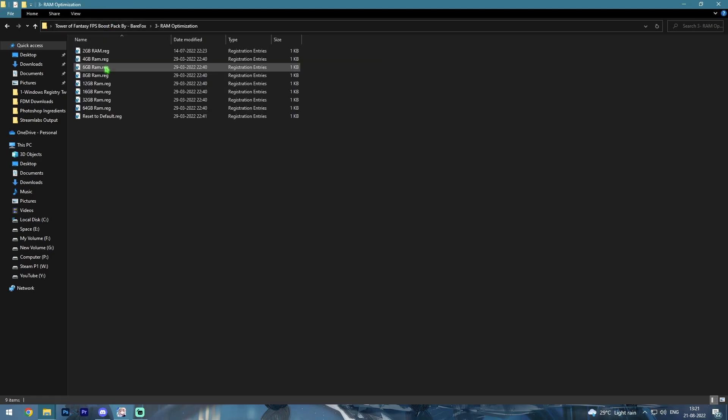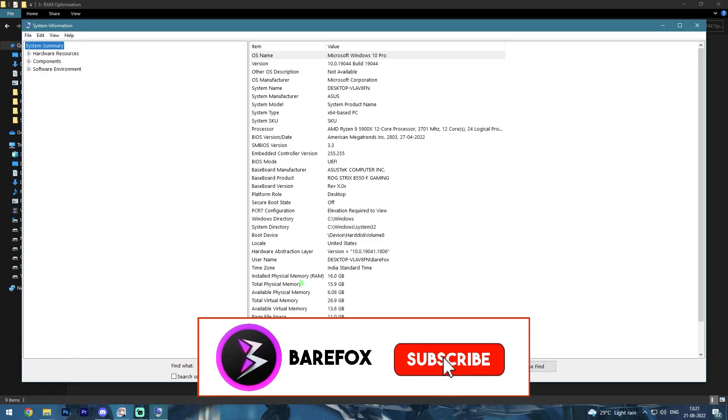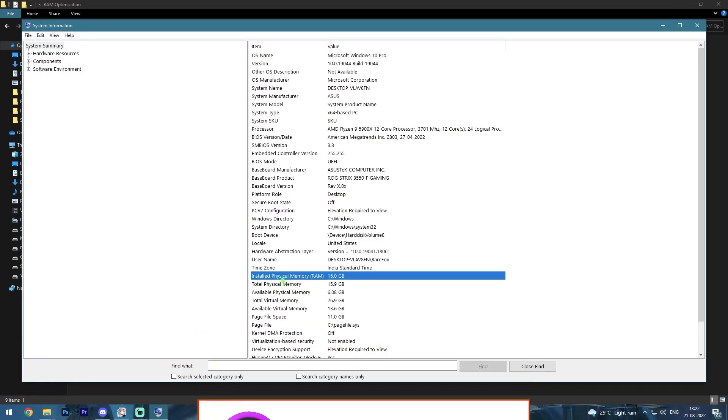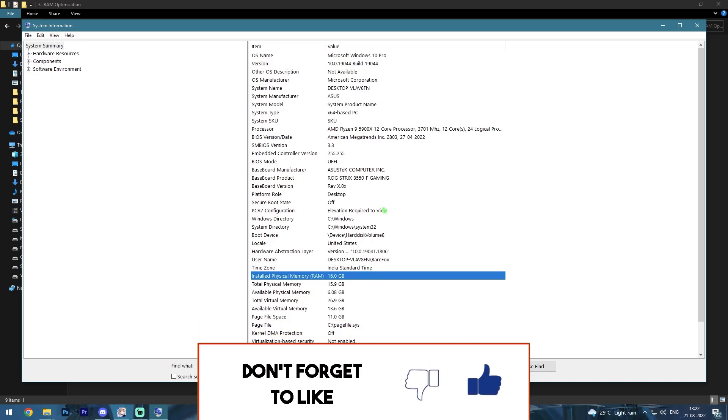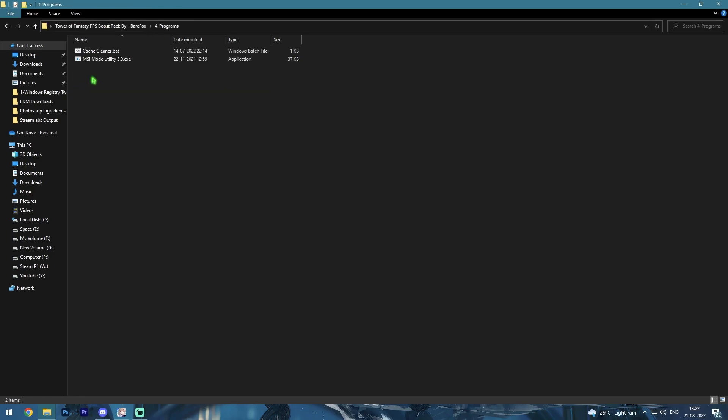Next is RAM Optimization. In here I have left a lot of presets. To find your preset, search for System Information and look for Total Physical Memory or Installed Physical Memory on your PC. It's 16 GB for me, so I'll run the 16 GB RAM preset. It can be different for you, so choose any of the presets provided.